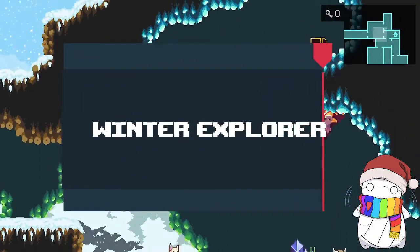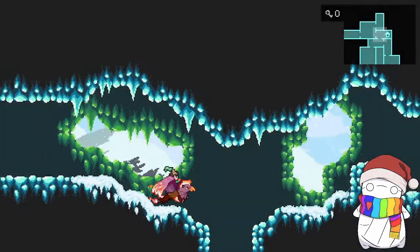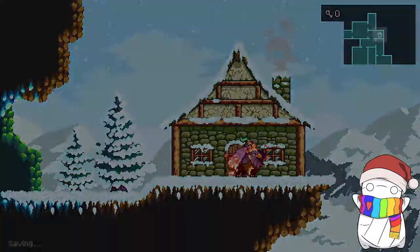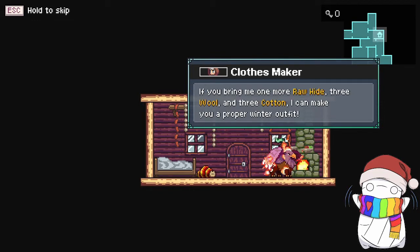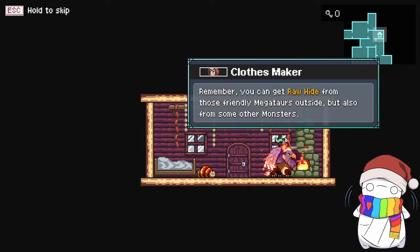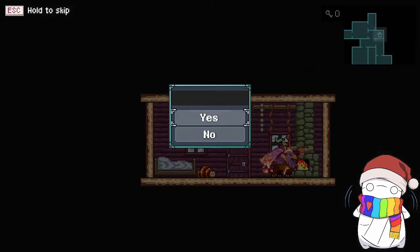For the next costume set, we want to return to Snowy Peaks and make our way to the clothes maker, the same one who made you your warm underwear. If you come and talk to her, she will say that she can make you a proper winter outfit if you provide her with three rawhide, three wool, and three cotton.